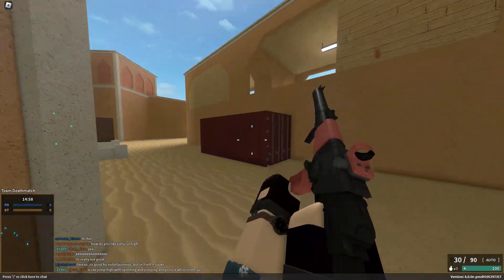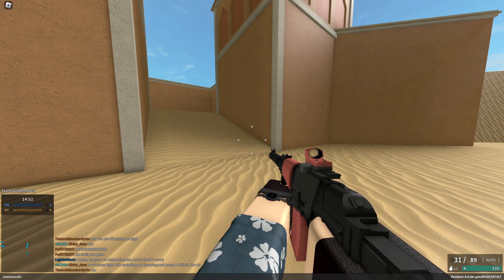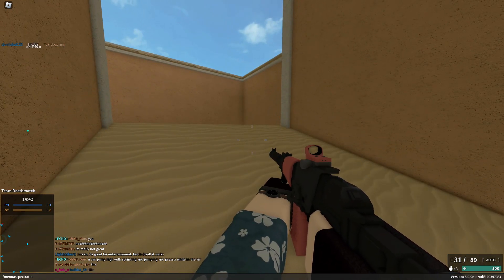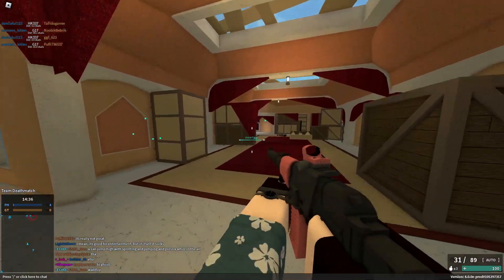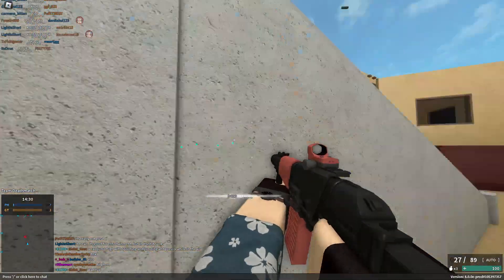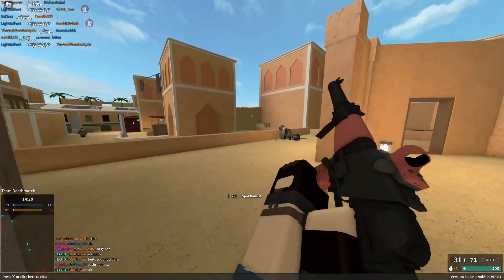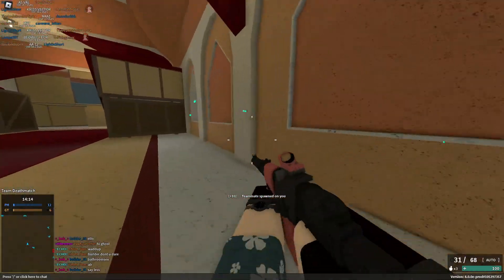I think one of the commands is 'menu scale' — you do the colon and then put a number, though I don't know what the default is. There's also 'menu aspect ratio' which you can use to mess around with your menu HUDs. Those are two pretty cool additions. I'm not 100% sure if they were added this update or last update, but feel free to go try it and let me know in the comments what you find.